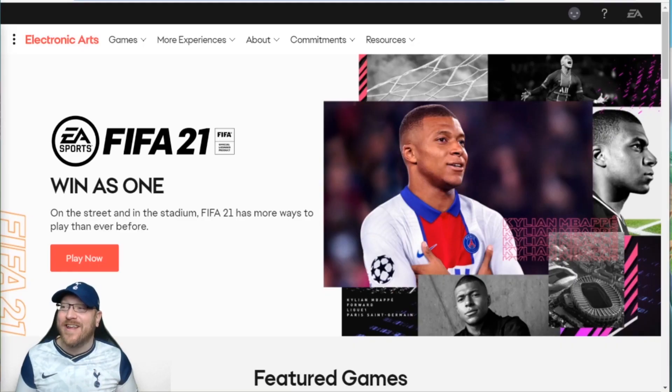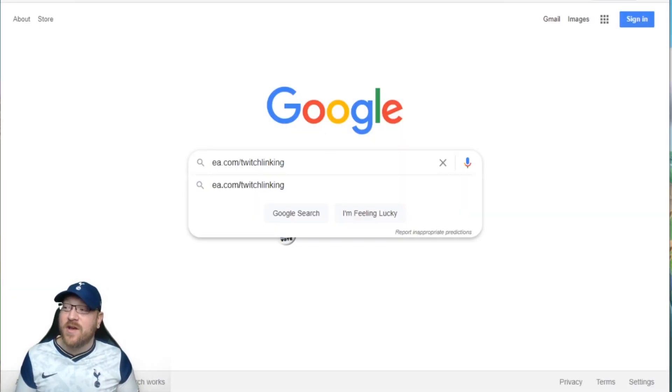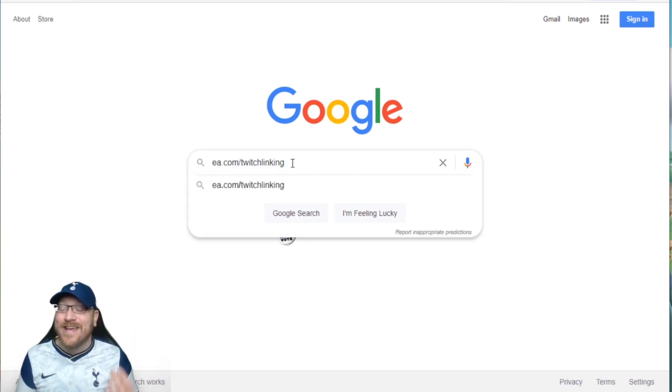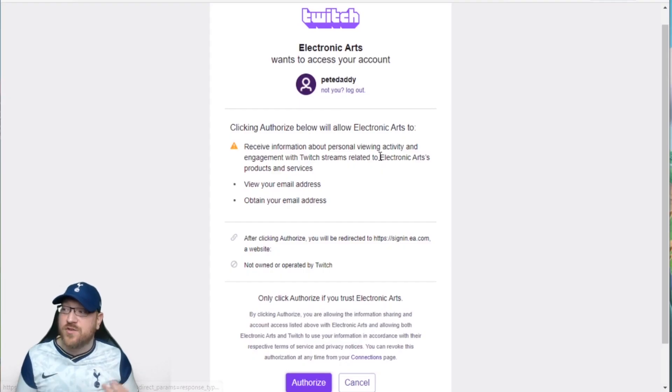The next thing you want to do is go to EA.com and make sure you are logged in. Where it has that face icon, make sure you are logged into your EA account — the EA account that you use in game. A lot of times it's different from your normal email; EA has some weird emails sometimes that are signed up to like the Microsoft account. So use your EA account, make sure you are logged in. Then we are going to go to EA.com/twitch-linking — I'll put it in the description as well — and this is what will link our Twitch account to our EA account.